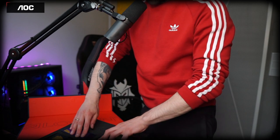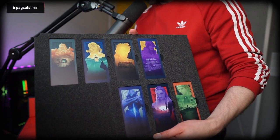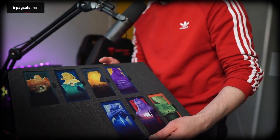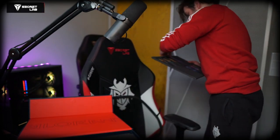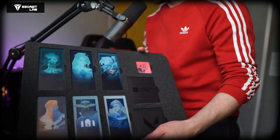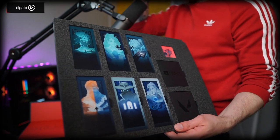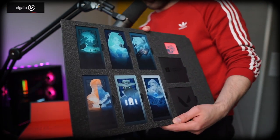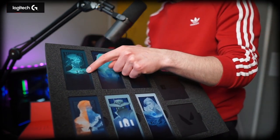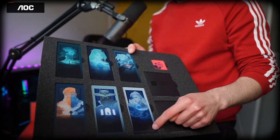So it's not flat — it has a small print here, so you feel it under your finger. Let's check what else we have. We have seven of these: Breach, Raze, Phoenix, Killjoy, Omen, Reyna, and Sage. But we also have the other six — we don't have Yoru. There is no Yoru. So we have Viper — my favorite — Sage, Jett, Brimstone, Cypher, Sova. It's amazing.